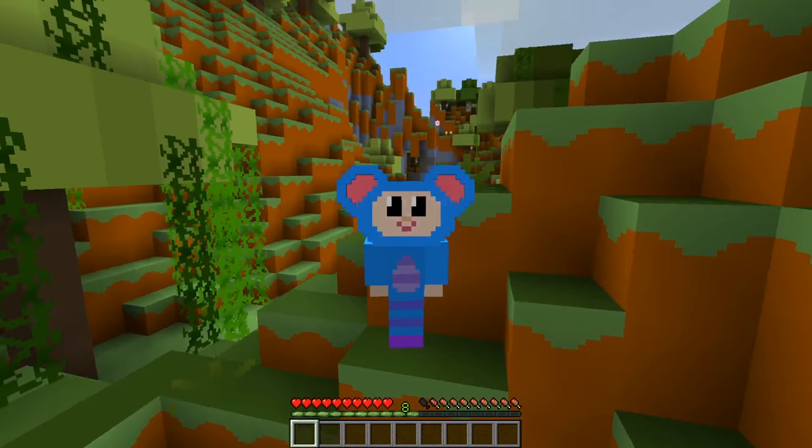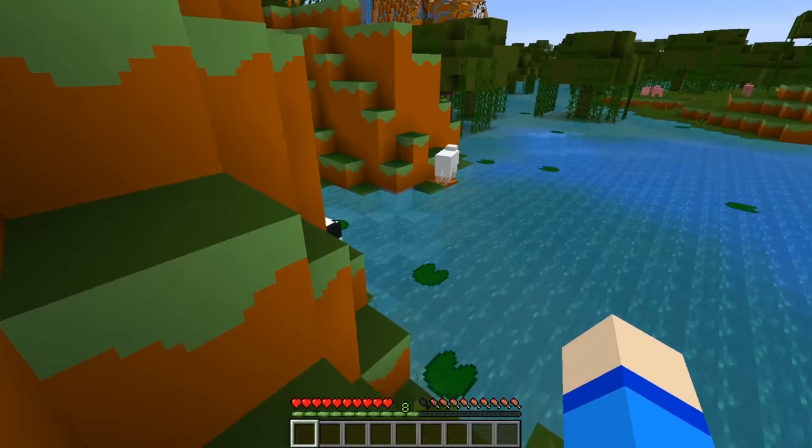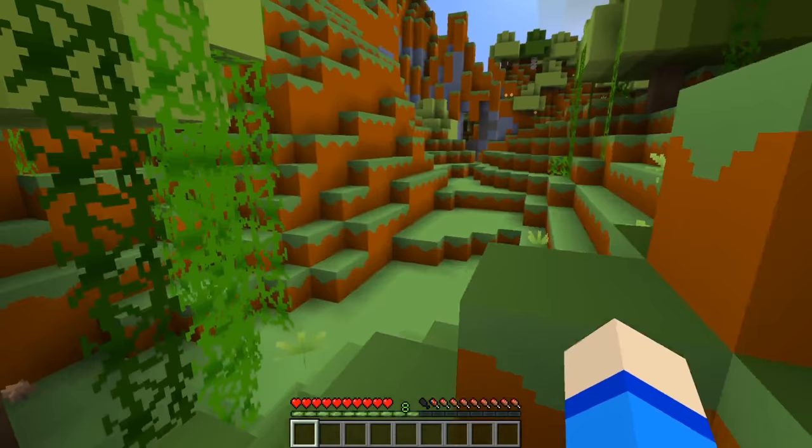Hey everybody, I'm Eat the Mouse from the Mother Goose Club. Today I'm exploring this cool swamp. Check it out - it's got all these cool waters and this waterfall and some lily pads and check out all the plants around.